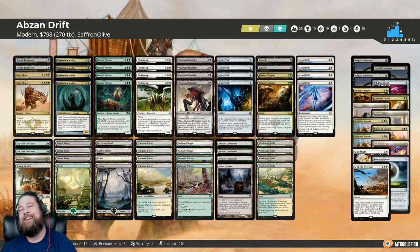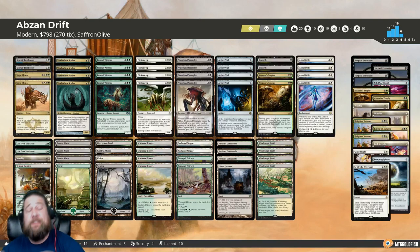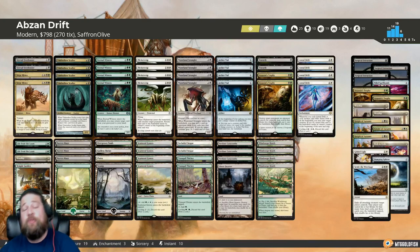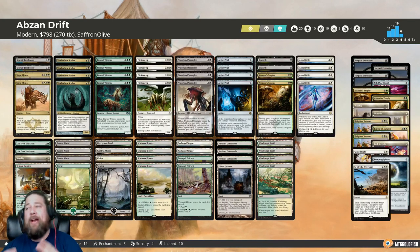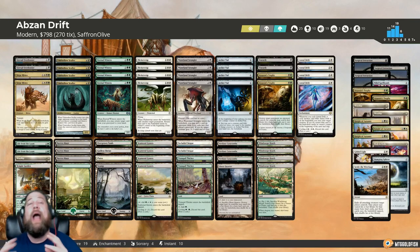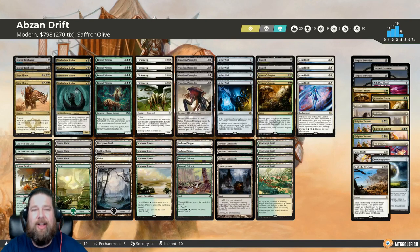Hello everyone, it's Seth, probably better known as Saffron Olive, and it's time for another edition of Against the Odds. Modern Horizons is here, which means we're doing a special episode today. The poll is in this article — if you want to vote for next week's Modern Horizon focused Against the Odds deck, make sure to follow the link below. But for this week, we're building around Astral Drift, our new Modern-legal upgraded almost-functional reprint of Astral Slide. If you haven't already, click that subscribe button — it's a great way to support the channel for free.